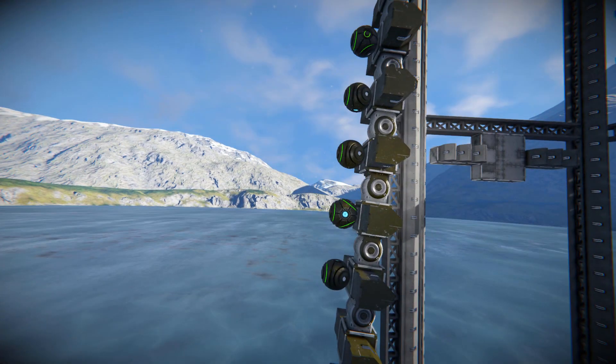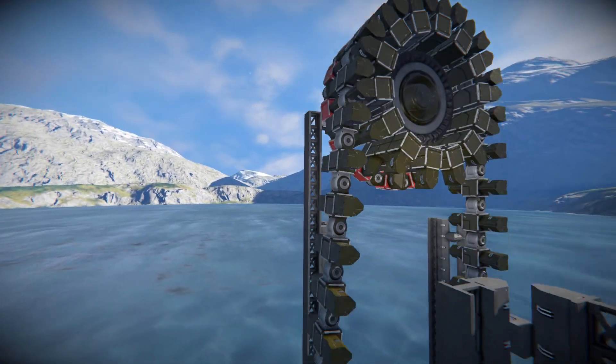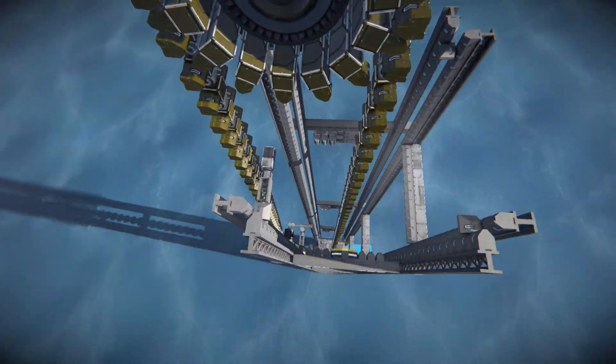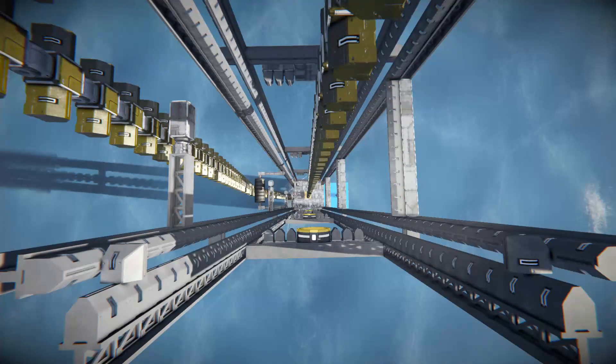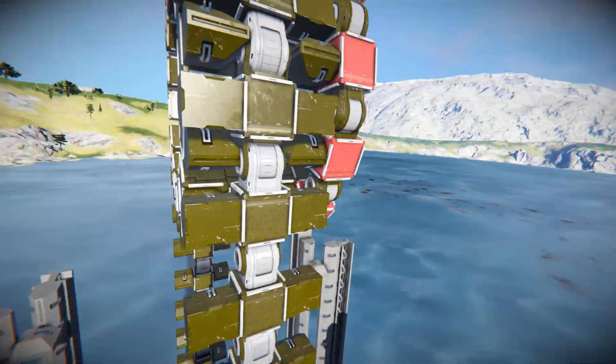All the way up here we do have some space balls — just five of them in a row. Then going all the way up to the top, there's the wheel. Looking down, we can see our connectors lining up the side for each floor, and that's the outside covered.